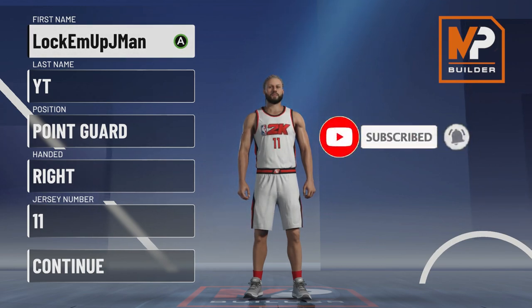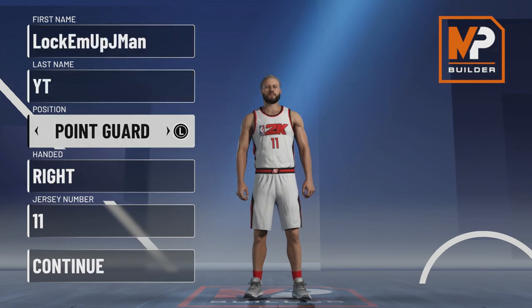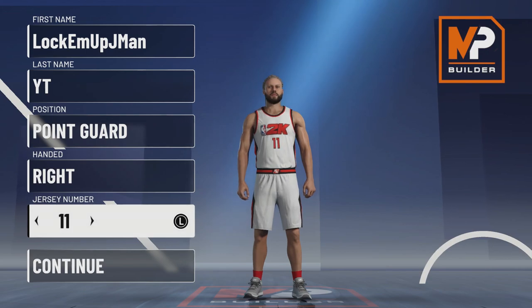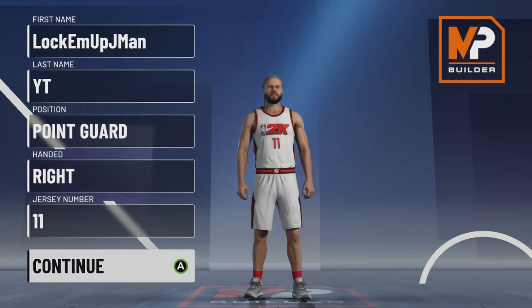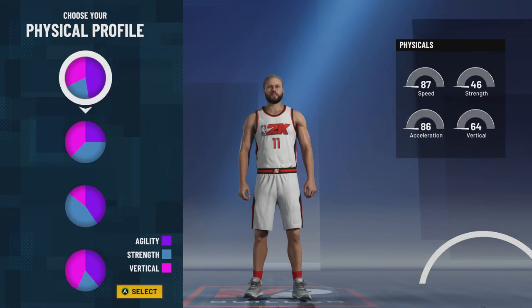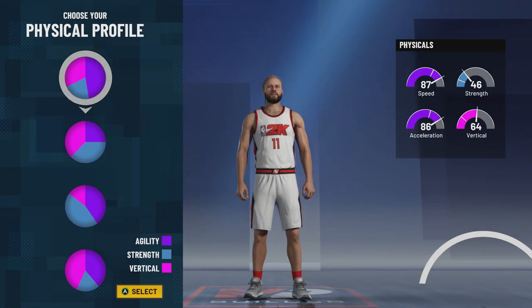For the build: name doesn't matter, point guard, right hand — you can be left hand if you want. Jersey number, make it zero if you want to be like Damian Lillard, but 11 is my favorite number so that's what I'm going with. We are going with the yellow-green pie chart — half yellow, half green — that means half playmaking, half shooting. Those are your strengths. You're going to get Hall of Fame shooting badges and Hall of Fame playmaking badges. We're going to choose the speed chart because as a point guard you want to be the fastest player you can be.